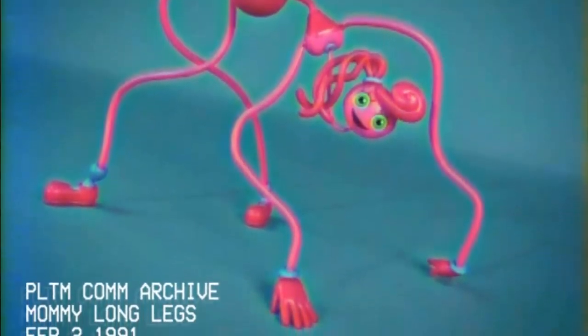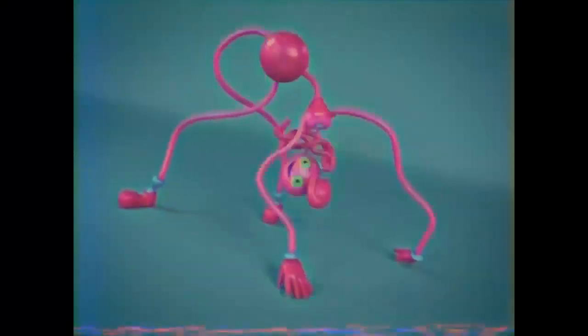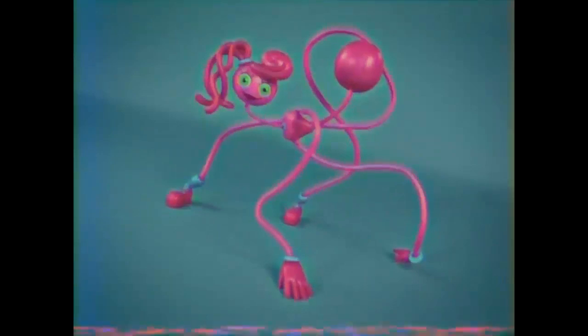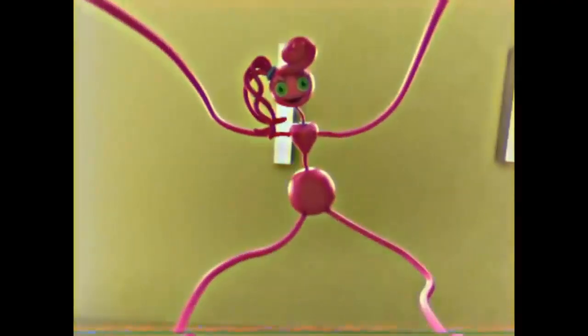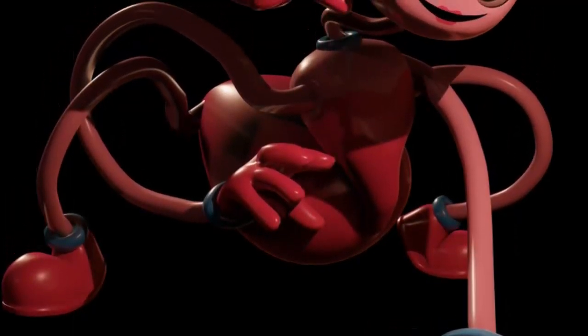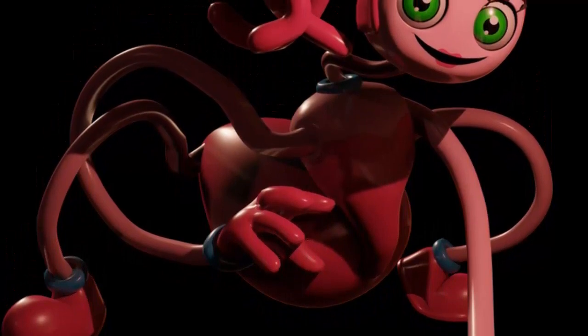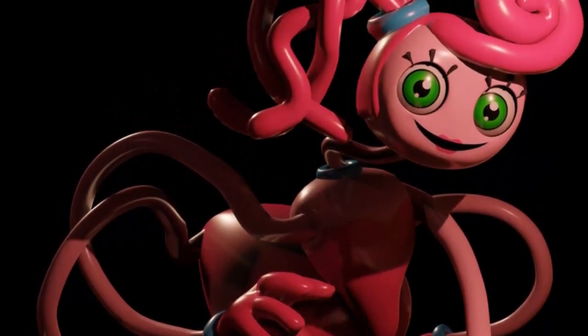En las tomas siguientes podemos ver una especie de animación stop motion del juguete Mommy Long Legs, donde de una forma macabra podemos apreciar cómo este se mueve. Esto parece que será la animación que veremos en el juego final y cómo es que la criatura nos atacará, saltando desde el techo y persiguiéndonos de una forma normal, con unos movimientos bastante ágiles y antinaturales. Además es importante notar que también puede cambiar de dirección y retorcerse sin problemas, de una manera un poco grotesca.